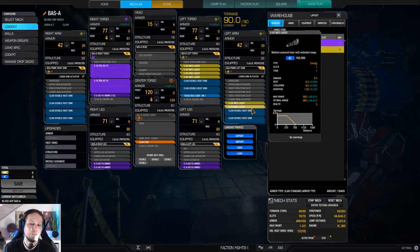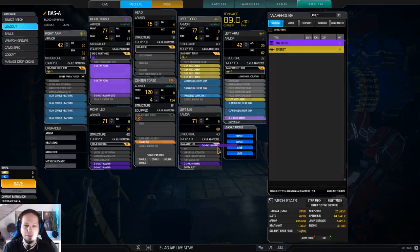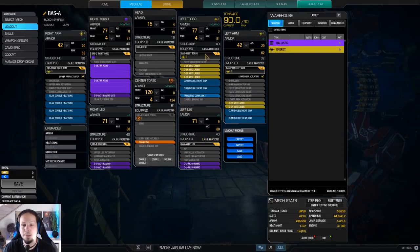If you are not comfortable with the heat management, you can do something like this: you lose a medium laser, put one ton of ammo in here, or you can just lose the lower arm actuator and put another heatsink in there. Then you have better heat management and you just leave a little bit of damage on the field. For me, it's just the right amount of balance between damage output, heat management, and sustain.